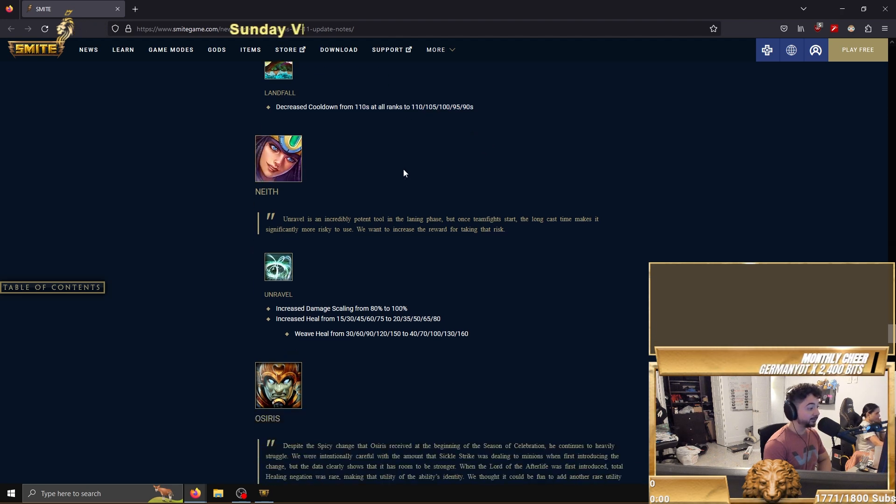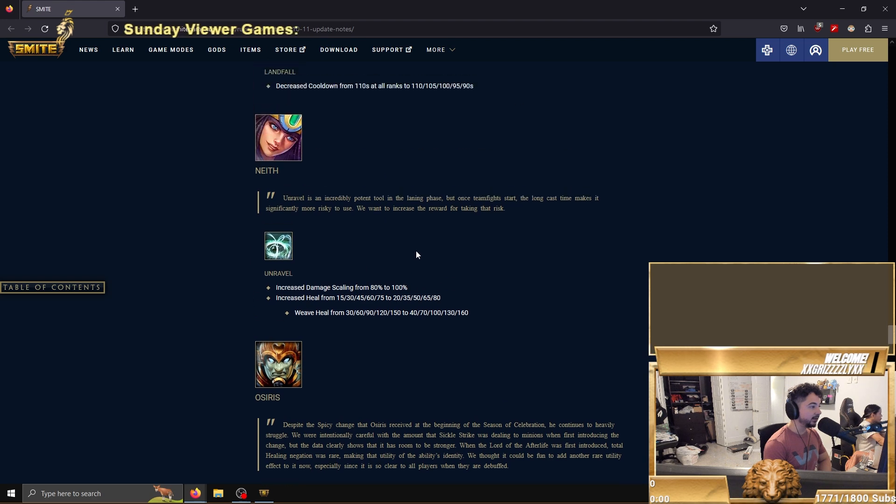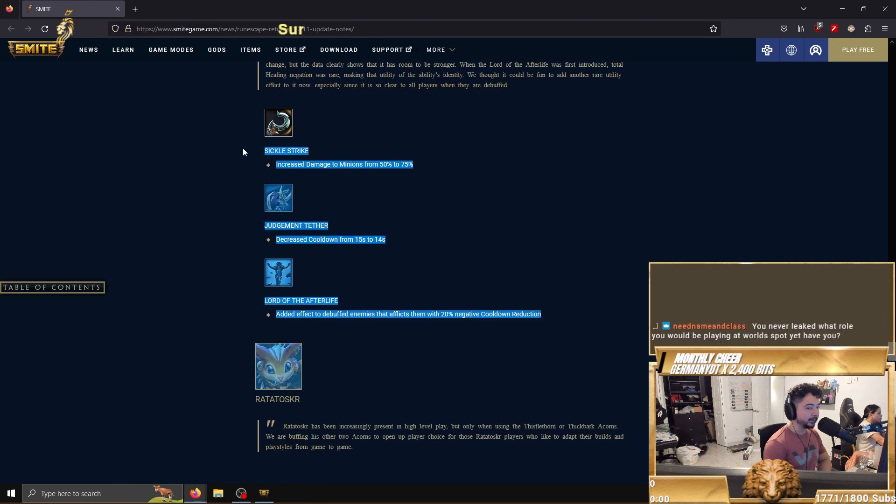Neith got a big buff as well — increased damage scaling from 80 to 100, pretty big. Increased heal from 15/75 to 20/80, and the weave heal got increased as well. So all around, ability-based Neith got a pretty big buff. The next god increased damage to minions — this god is bad, it was such a weird way to buff them.